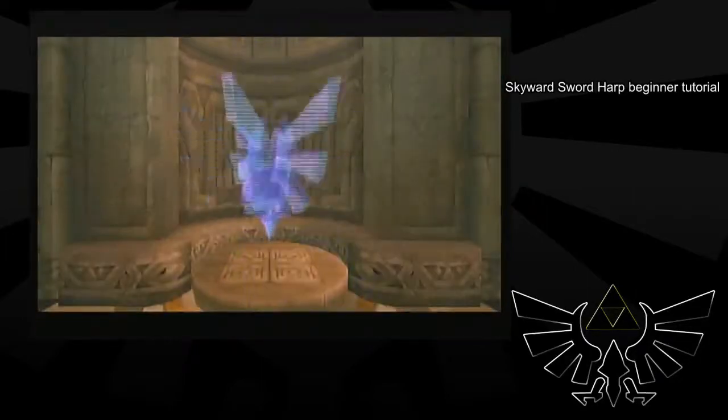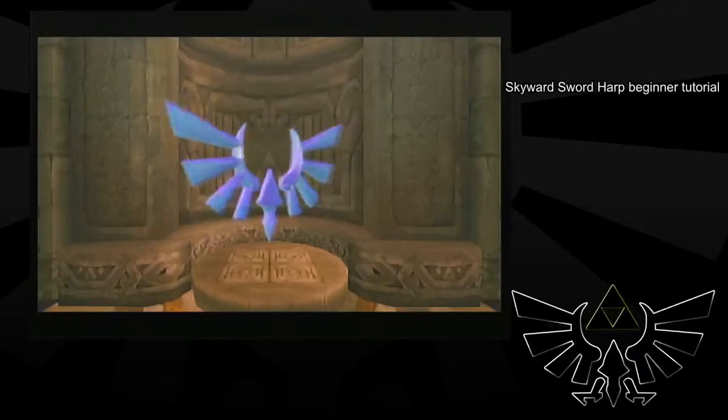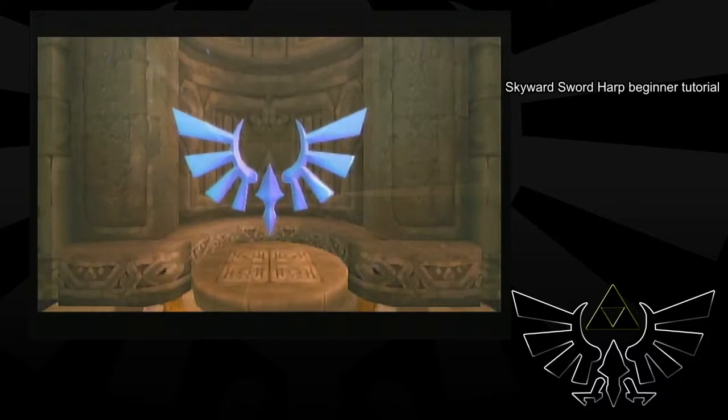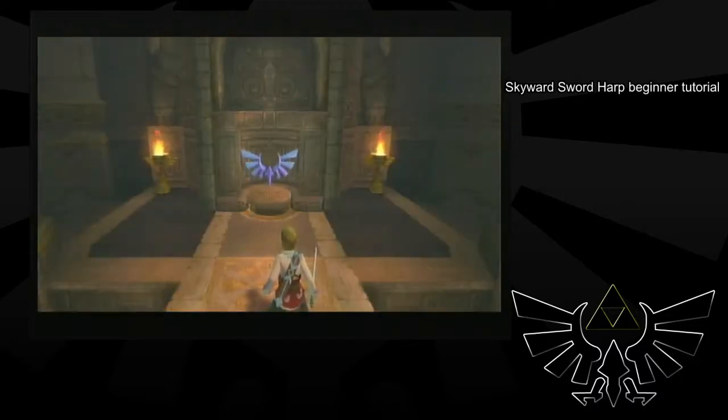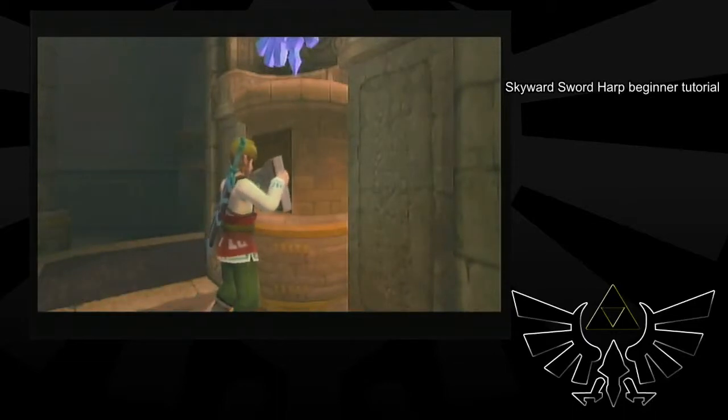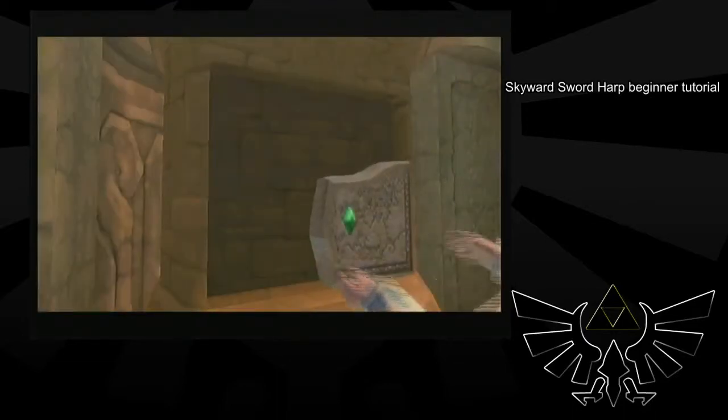Now you want to come in here and place the tablet. We got our bird, so we can just completely skip the sailcloth now. It's not needed in a harp run. In the full any-percent route it is needed, because it blocks a certain door if you don't get the sailcloth. But we don't have to worry about that because we're just getting a harp.